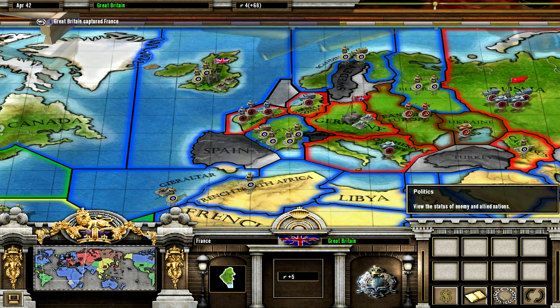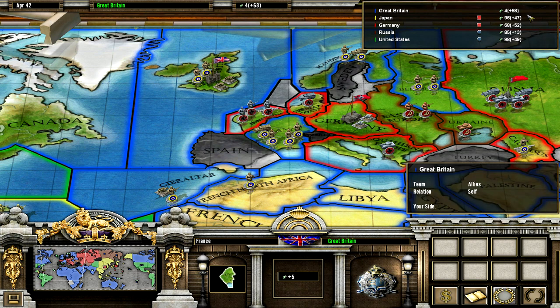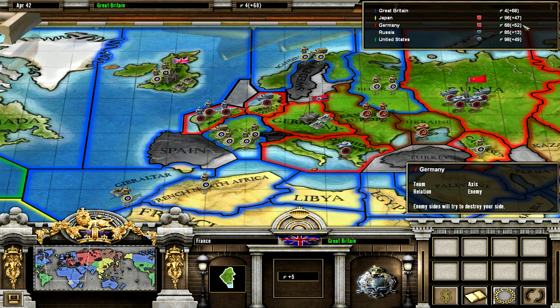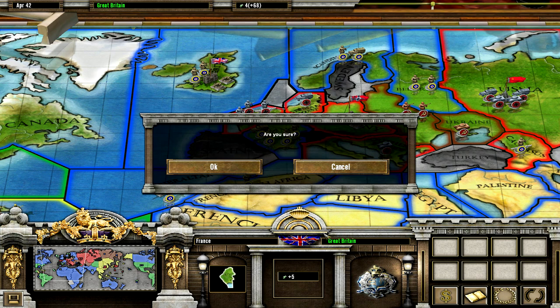Let's just check the economy briefly. We actually do have the highest income. Russia is doing pretty badly — that was to be expected. Germany is pretty well off. The United States are slightly stronger than the Japanese. At the moment the Allies are doing a little bit better than the Axis.